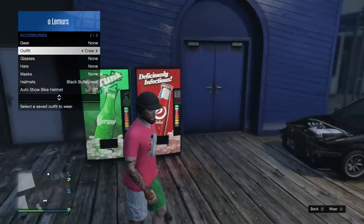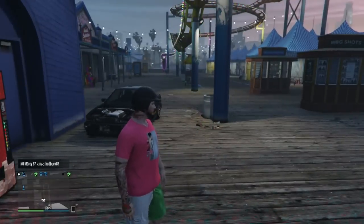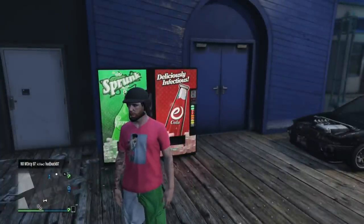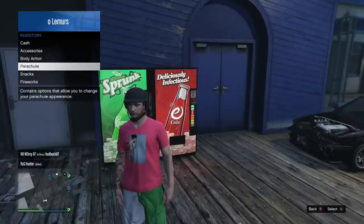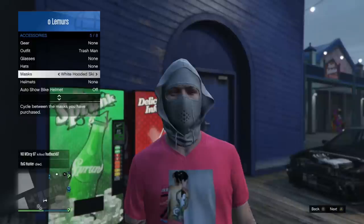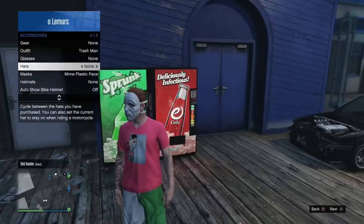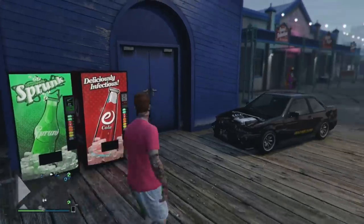Basically, all you want to do is go create an outfit — probably either the last one or the first one — and have the helmet that you want to wear. Then once you have that, you want to switch over to the mask. My mask is this gas mask; it looks pretty cool.